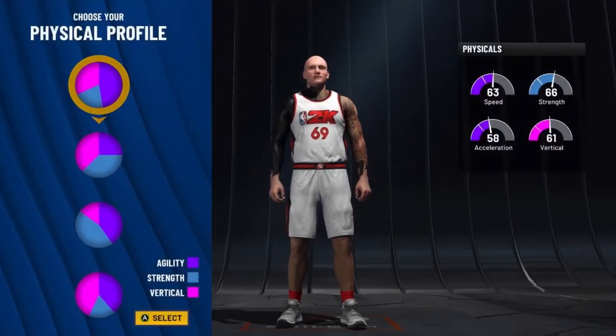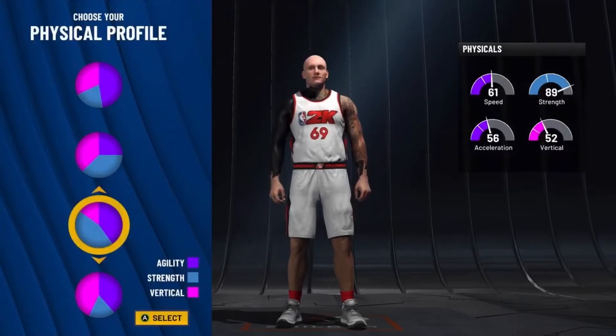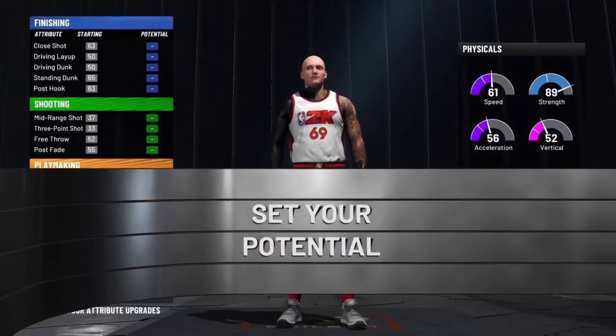Now the physicals — you want to go with the third pie chart, this one right here: 61 speed, 89 strength. So go with this one right here.